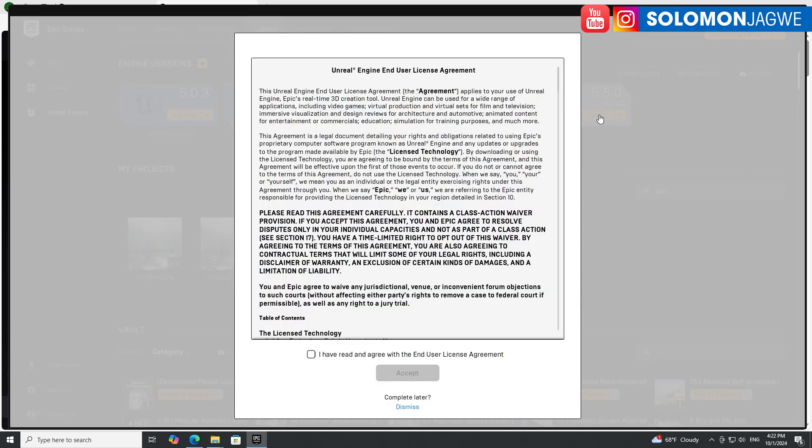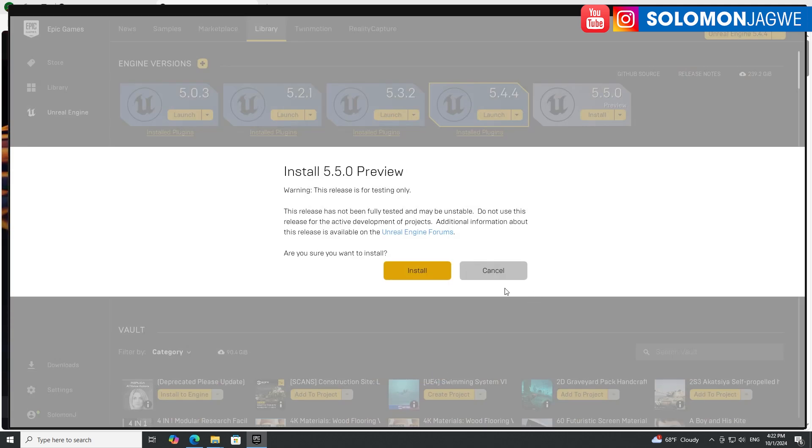Go ahead and click Install. Make sure you have plenty of space to spare, click I Agree, and then click Accept. Note that this release is for testing only and has not been fully tested — it may be unstable. Please don't use this on your professional projects. Also, a lot of plugins are not yet available for 5.5.